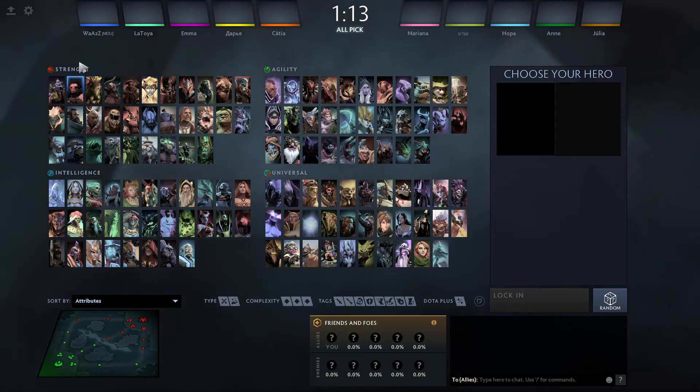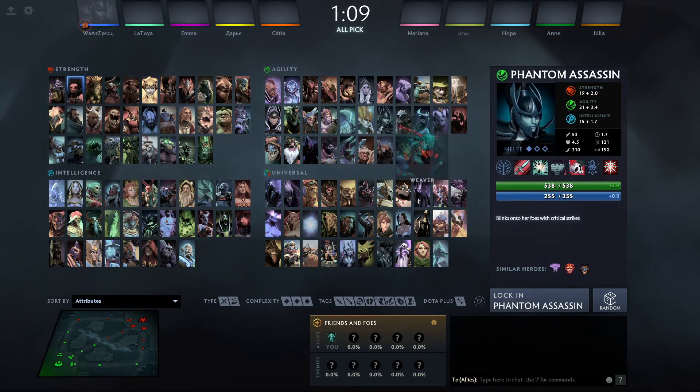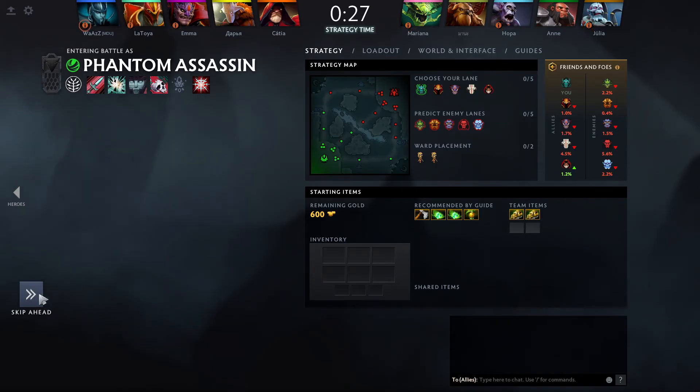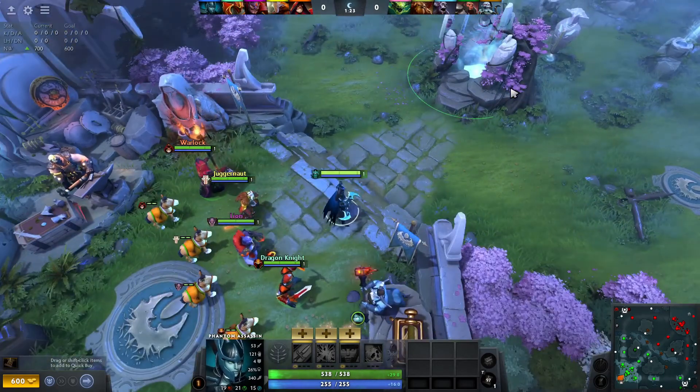As you can see, now we're on the Hero Selection page. Click on any hero you want to pick for the game. For example, I'll pick Phantom Assassin for this one. And click on Skip Ahead. As you can see, we're in the lobby with bots.